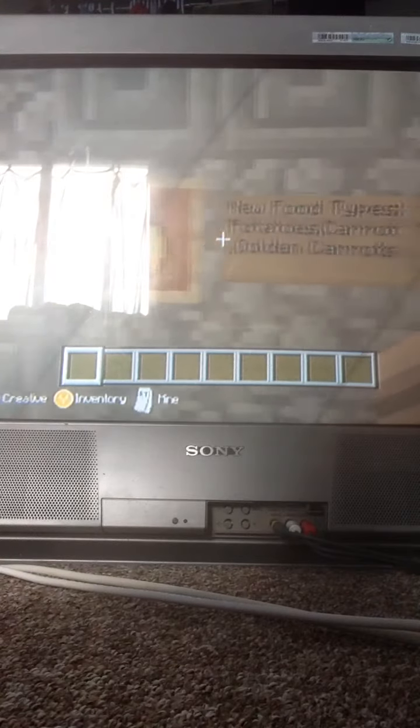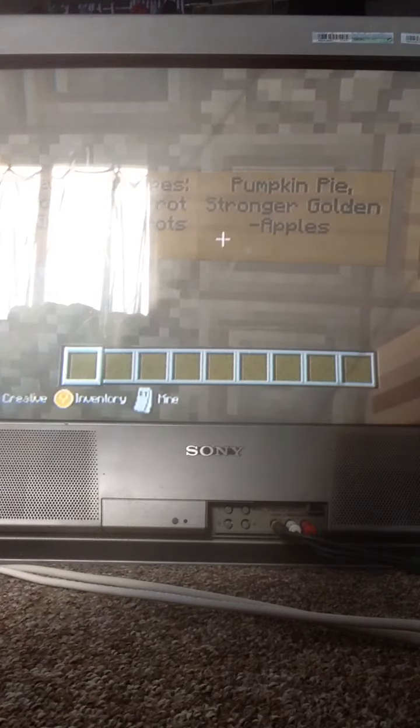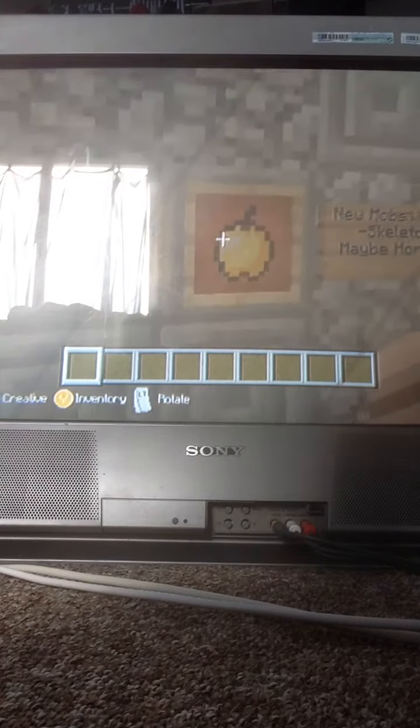New food types: potatoes, carrots, golden carrots, pumpkin pie, and stronger golden apples. That's why there are so many golden apples right here.